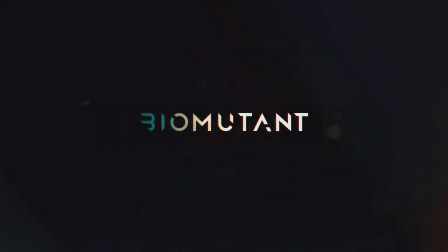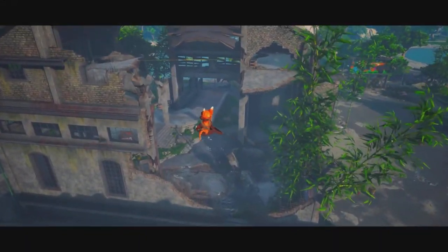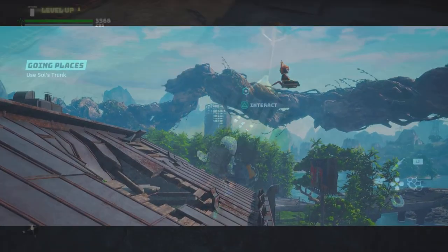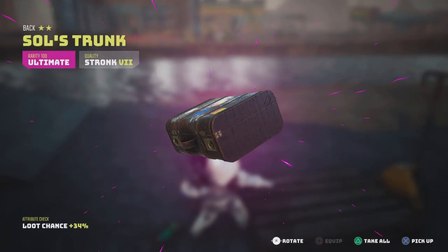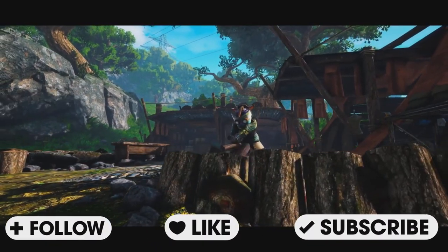Hey, what's up? How you doing? Welcome back to Carpool Gaming and another Biomutant video. The iconic flying suitcase — the one you see in all of the trailers. Well, I backed it, ladies and gentlemen, and it's actually a backpack. A backpack called Soul's Trunk. And in today's video, I'm going to show you exactly how you can get this amazing item.